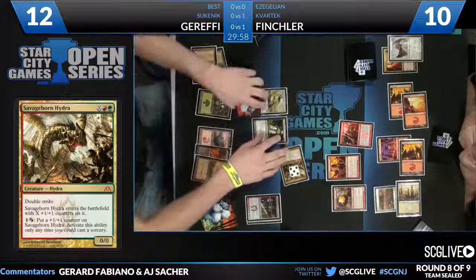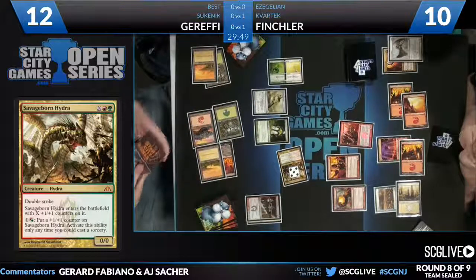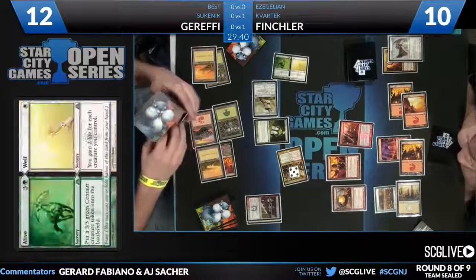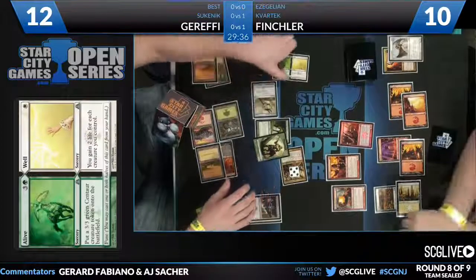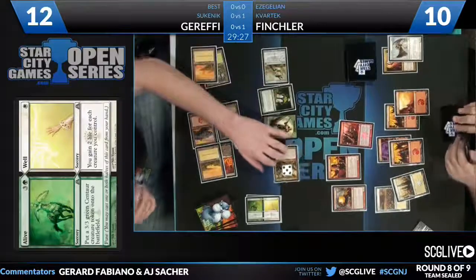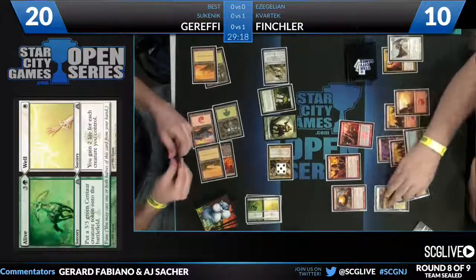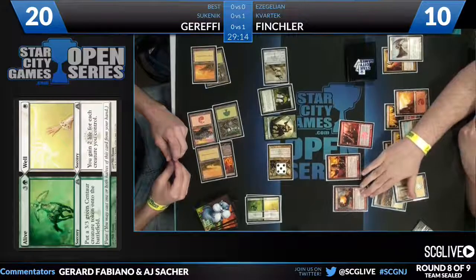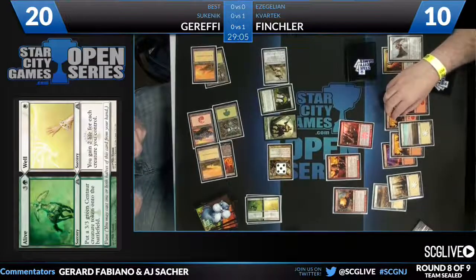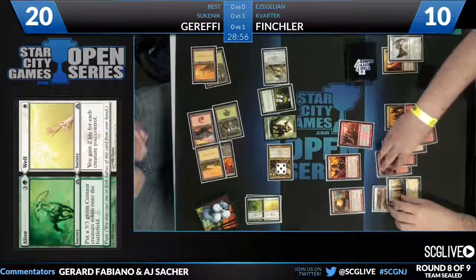Gareffi has one of his mythic rares from Dragon's Maze — one green one red, a star-star with the number of counters you invest, so it's going to be a five-five. Double strike! The Savage Born Hydra. You can pay one and a red to remove a counter and shoot something. For two mana you can put a plus one plus one counter on itself, but only as a sorcery. Still a really awesome card. You probably want to pump it to get it out of Cinder Elemental range before attacking. Sure enough, Fensler agrees — just get rid of that Hydra while I can. I know I'm behind on board, but at least this is a recoverable position. Facing down a growing double striker that is lethal and growing is just straight up impossible to come back from.